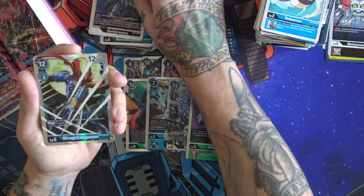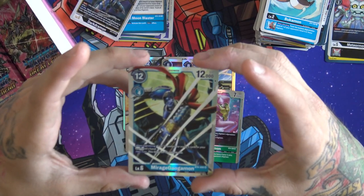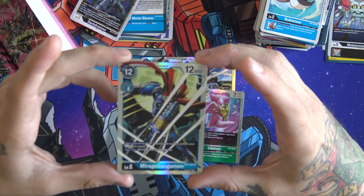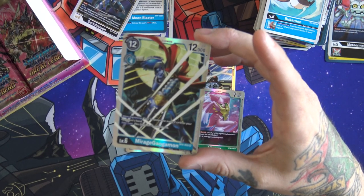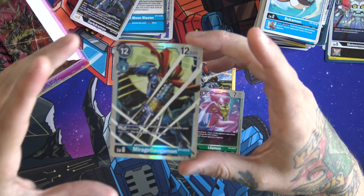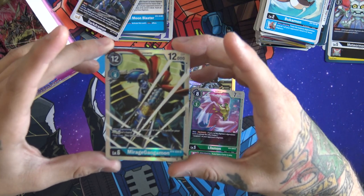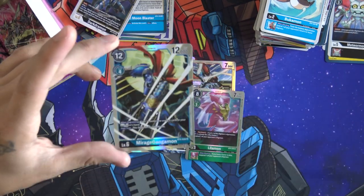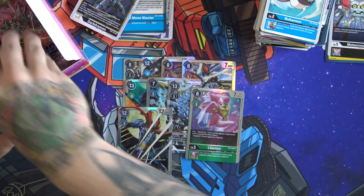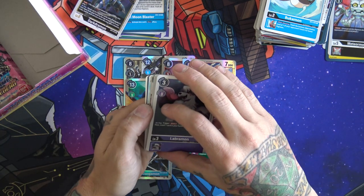And finally — a MirageGaogamon! I forgot he's in this set. I like this guy a lot. When Digivolving, gain one memory for every four cards in your opponent's hand — so if they have four it only costs three to Digivolve, if they have eight it only costs two. Then on your turn this Digimon is unblockable. Really nice finisher — you rush down your opponent early on, put this guy down, and go for that final swing or put them away the next turn. He's a really good guy.